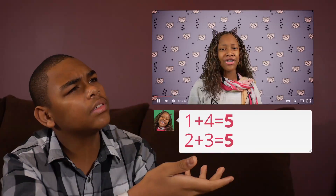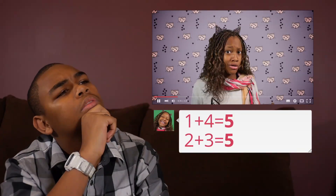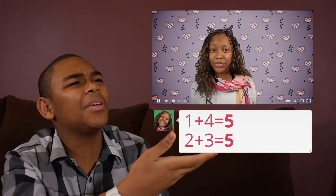First, what relation does 1, 4 and 2, 3 have? Their sum is both 5. Yes, you're on the right path. 5 is the magic number to control the game. Do you now understand? No, not really. Please explain.